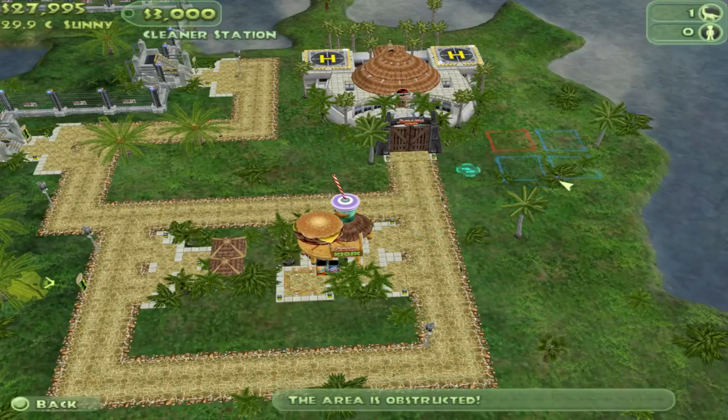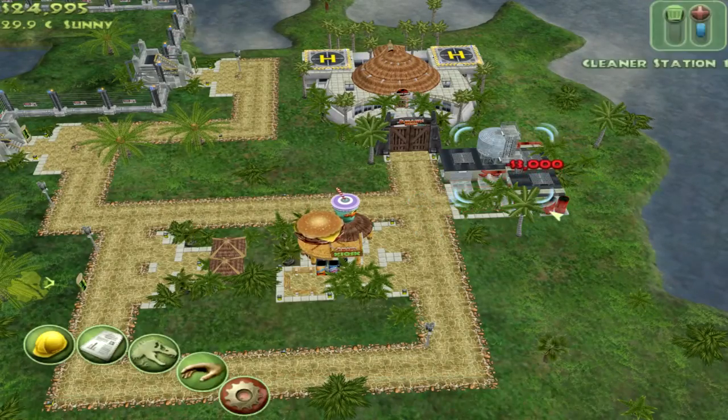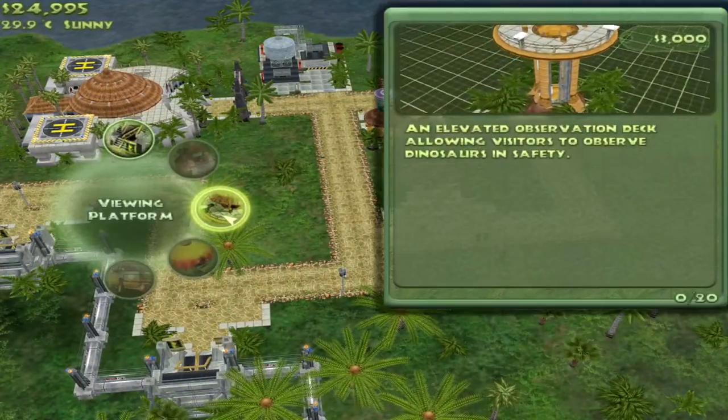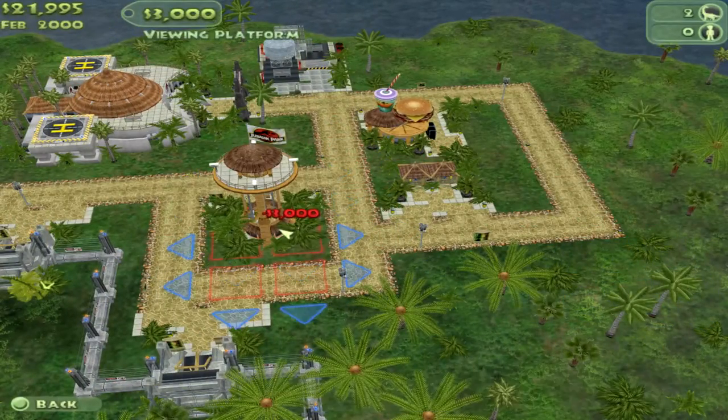Let's do the cleaner station — you always need to have a cleaner station because if you don't, your park rating will definitely go down and people will hate you forever.